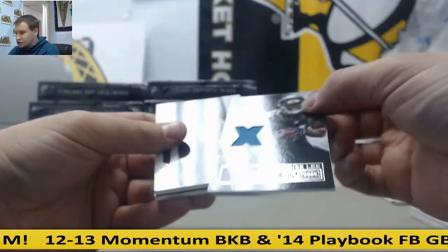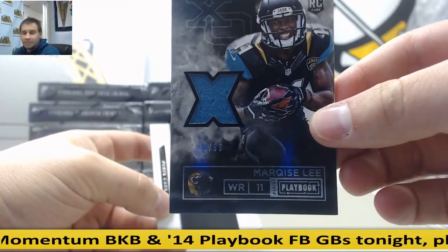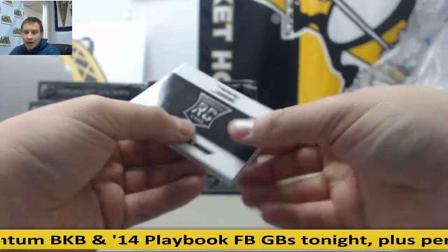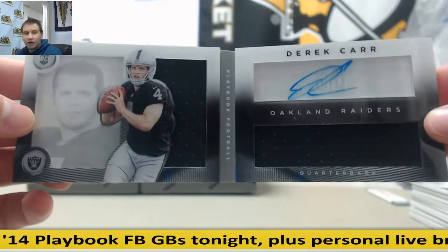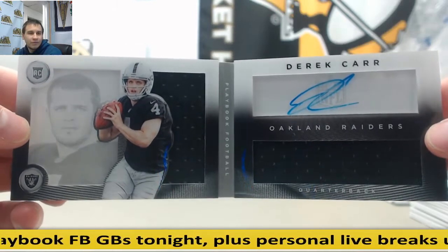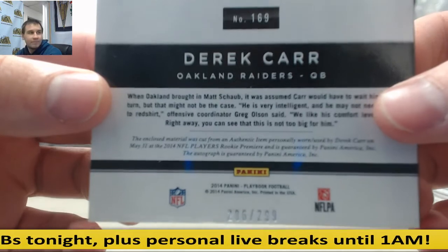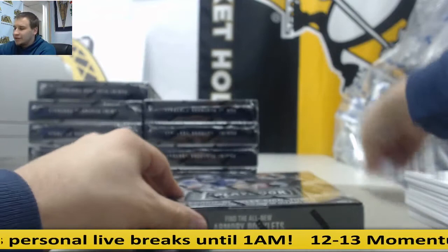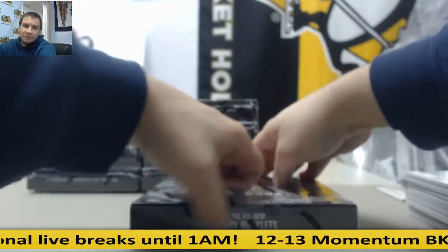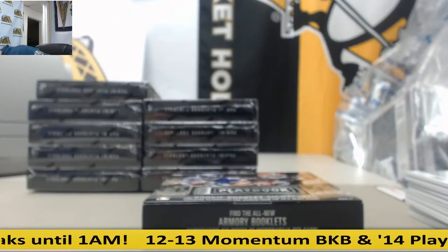For the Jaguars, jersey to 99, Marquise Lee. And this is a nice one — Derek Carr, dual jersey booklet auto, rookie, for the Raiders to 299. Maybe because they had a down year last year, but I think he's a good buy-low candidate if that's the kind of thing you do.